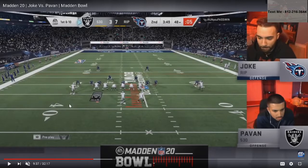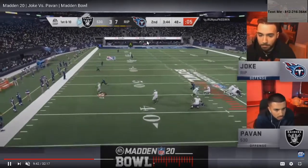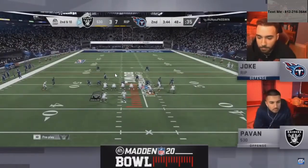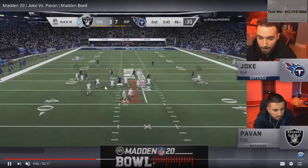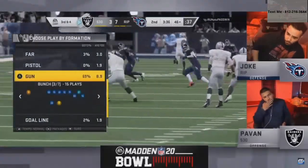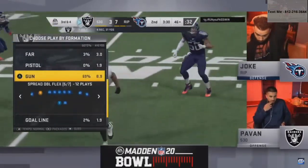Pauvin's going to try to hit the wheel route up the seam, thinking he has Joke's user caught in a bind. Let's see — Joke has really good user and the play's dead. Madden happens within three to five seconds, just like real football. If you can win those critical seconds on defense, that's the key. You're not going to stop everything, but having good user and taking away the right things at the right time makes a huge difference. Combine that with pressure and your defense instantly gets better.